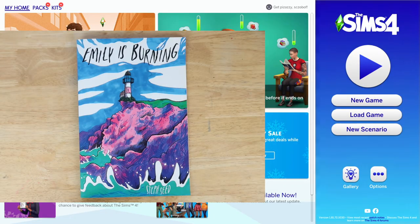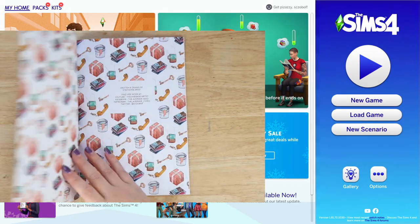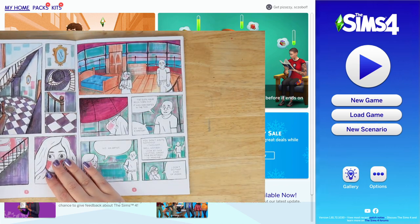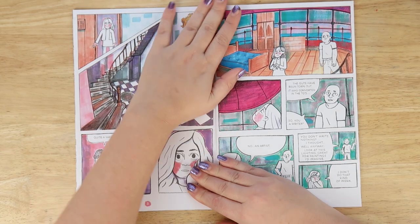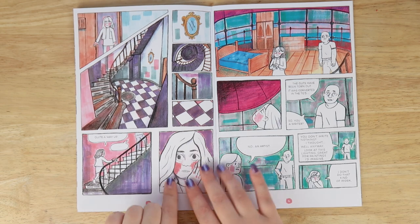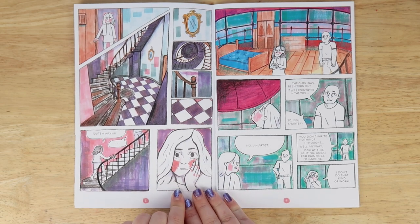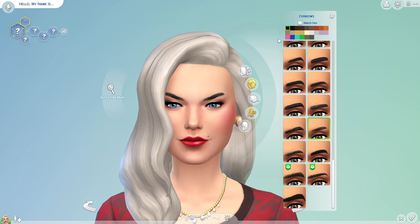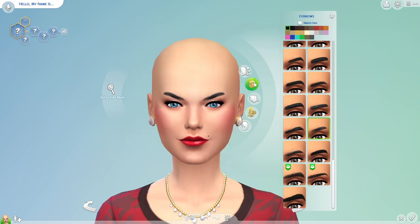First of all I wanted to recreate my character Emily. She appears in a style where basically all the characters appear white with pencil line and then just pink on her cheeks. I thought it would be fun to make an all-white — well, grayscale — character. I'm very limited in what I can do in The Sims but I think we get pretty close to her character.